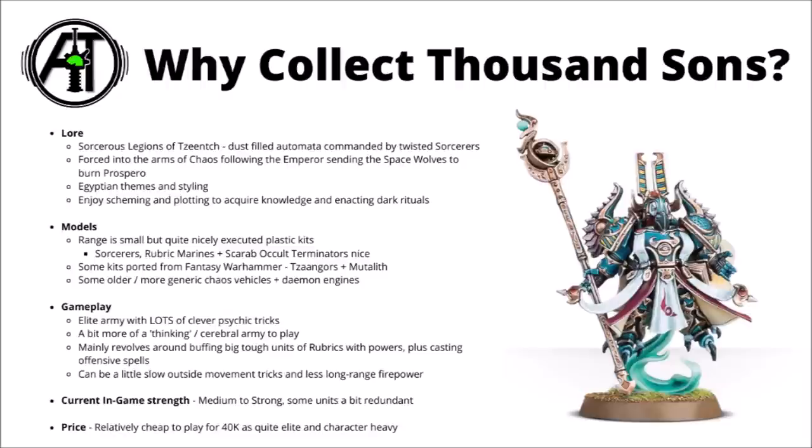The majority of their strategy will generally revolve around putting big buffs on some really tough units, casting a whole bunch of Witchfires, and then dealing a bunch of damage with Inferno Bolters as well. For weaknesses, they can be a little bit slow outside of their movement tricks like Warp Time and teleporting, and compared with some armies they don't really have all that much long-range firepower, with a lot of their things wanting to get quite close. Currently in-game I'd say that they're kind of medium to strong. Armour of Contempt held back their main strategy quite a bit, and they've had some rather nice improvements to Rubric Marines and a points cut to Magnus in recent days. Definitely an army that's currently capable of tangling with the scariest threats in the game.